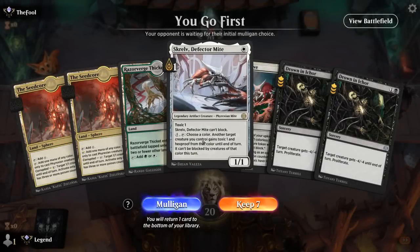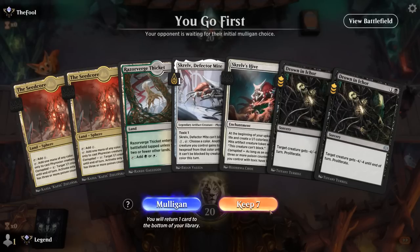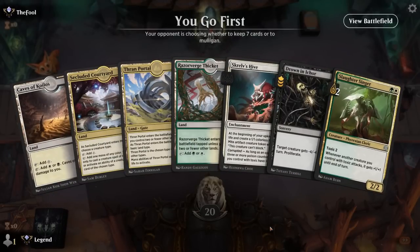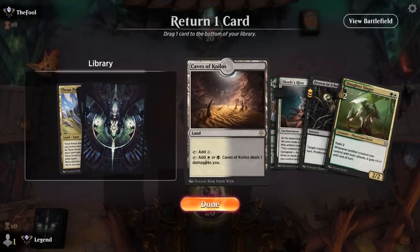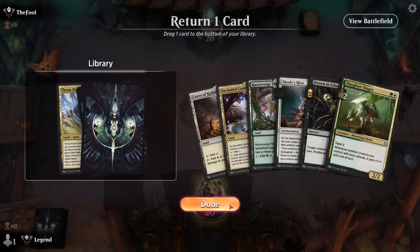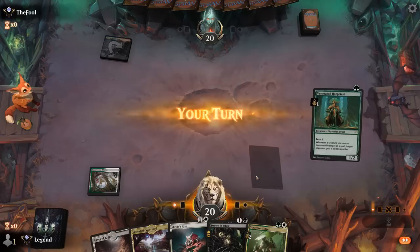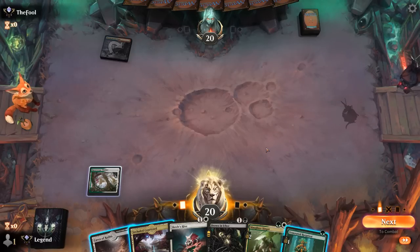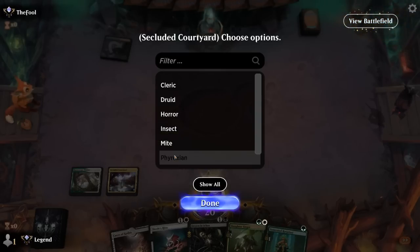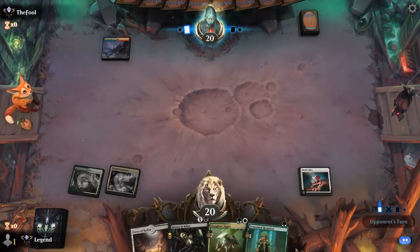We're on the play. Our hand isn't perfect since we can't actually cast Drown. Skrelv into Hive seems good but probably won't be enough. After a mulligan, this hand seems slightly better. Thran Portal probably not needed since we have Caves and all colors are sorted. No 1-drop this time — that's the drawback. Rotpriest — so we're up against blue-red, could be Grixis, in which case resolving Hive is probably our best bet. Next round could double-spell Singer and Priest.